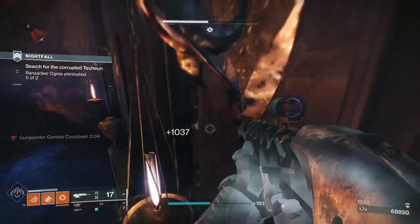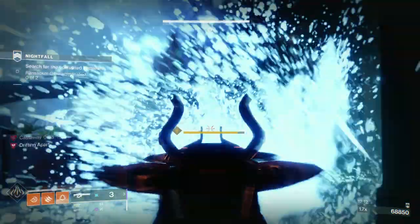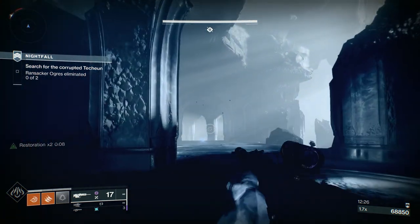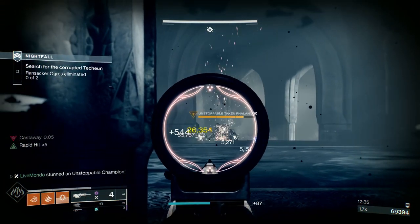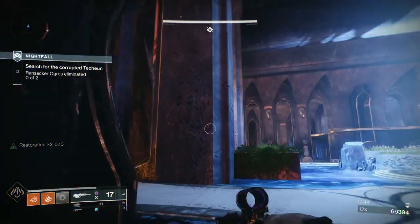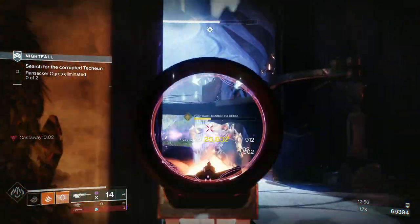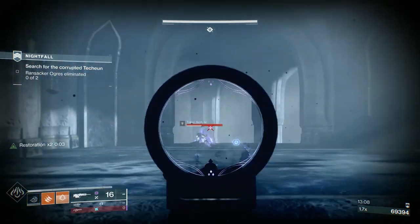Tons of void enemies will go up there, so the Vouchsafe will make light work of them. I'm going to put some shots on this Hive guy — I was struggling to get crits because he was almost bouncing as he walked up to me. Now we just want to chain some of these explosions because this is a good place to get heavy ammo. The explosion took out some of the solar shields, which was good — nice couple of chains there.